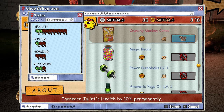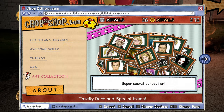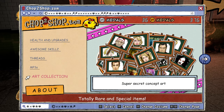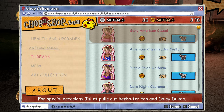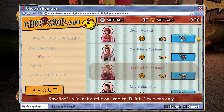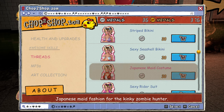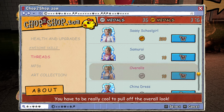Might do the Crunchy Monkey Cereal. Let's go to some of these other things though. We've got art collection stuff here as well. Very cool. MP3s, we have stuff as well. I think when I unlocked more at least. They do have the different outfits. I might actually do a couple different ones. We'll have to see for sure. Just gotta collect lots of coins.